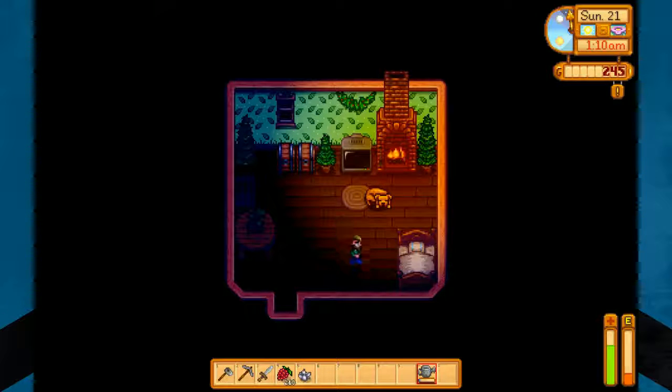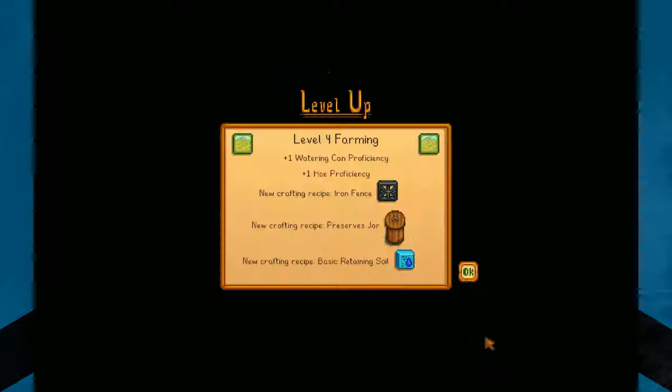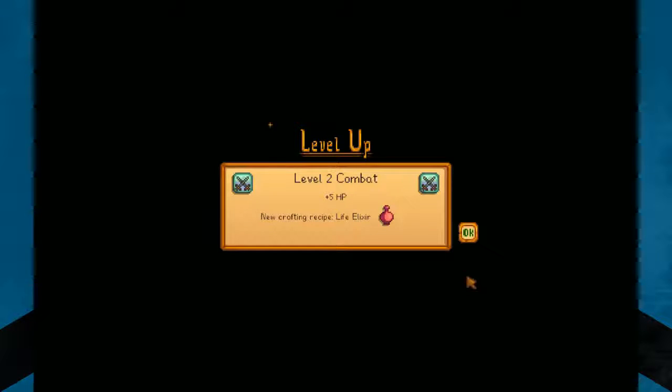We didn't ship anything today, did we? Yeah we did. So let's see what we made and then we'll call it a video. Oh, farming went up — excellent! So our watering can and our hoe are better. We can craft an iron fence, a preserves jar — which is really nice, I might make one of those right away. And we can make basic retaining soil, which means there's a chance you don't have to water the soil every day. And combat level two, plus five hit points. We can make a life elixir now — I don't know how to make that but we'll look next time.